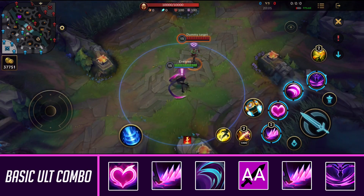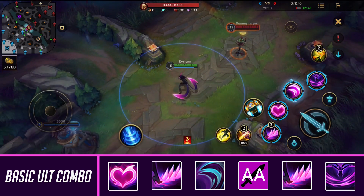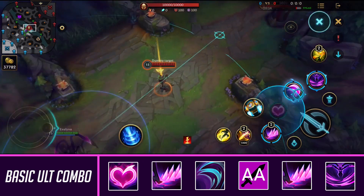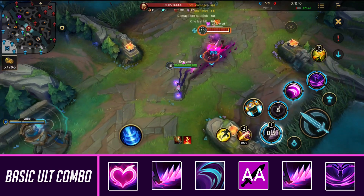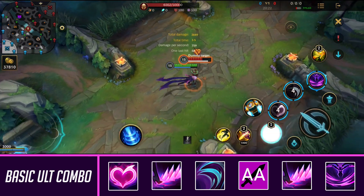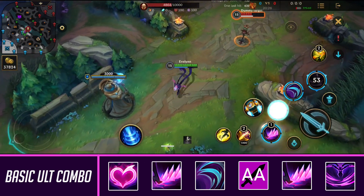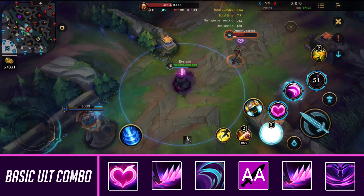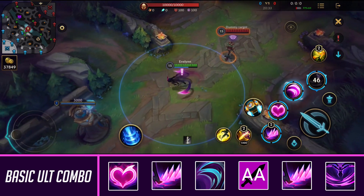Now I'm going to be going over Evelynn's more advanced combos. The first is her basic burst combo with her ultimate. How it works: you start like the first combo where you charm them and use your third ability, then use your first ability. When you need to, you can ult out to execute them once they're low on HP — quickly using your ultimate to get out of there safe and sound.